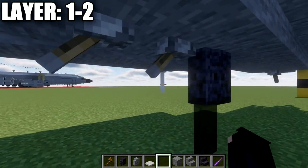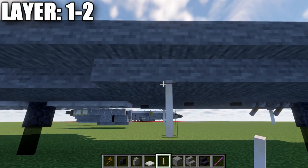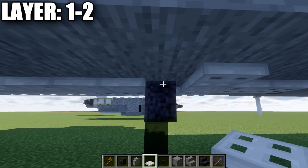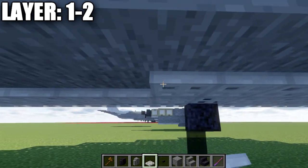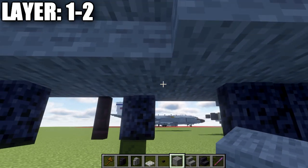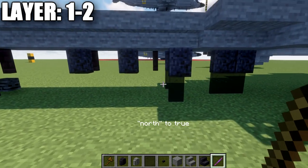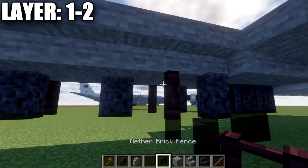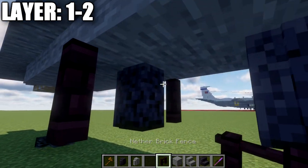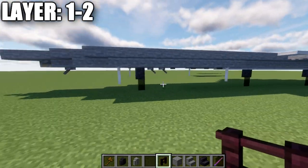Moving back to the front and working out to the sides, place an end rod off the stone upstairs and another off the second-to-last stair. Place polished blackstone buttons off the stone block to both sides, just before the iron trapdoor. Then place 15 iron trapdoors going back along the fuselage. Count back to the second stone block and go out to the side of that stair - place a polished blackstone wall and a black stained glass pane extended using the same technique, then another brick wall going back. Add a narrow brick fence post next to the wall as well. That concludes the underbelly instrument details.